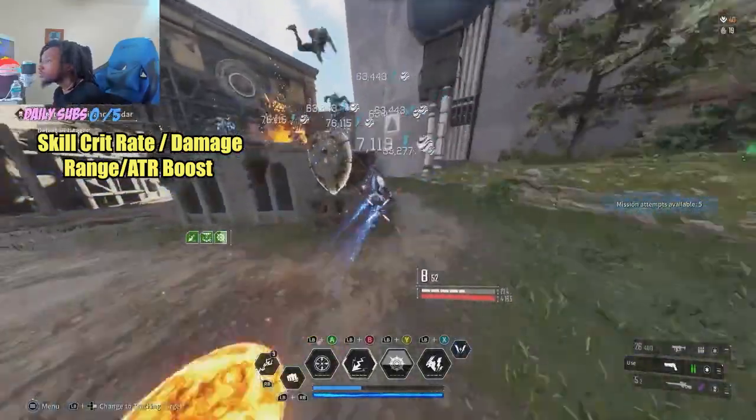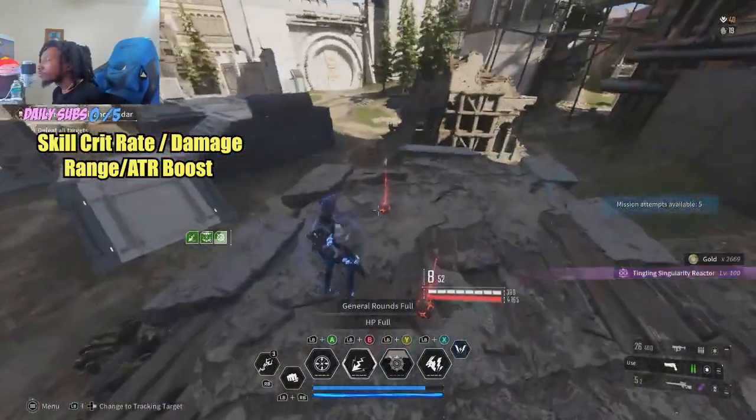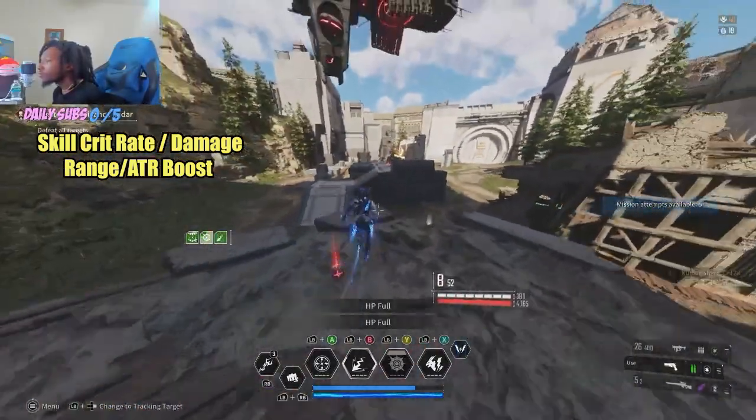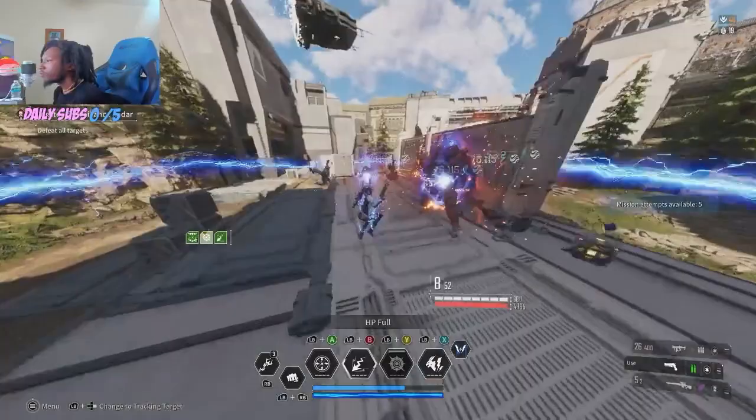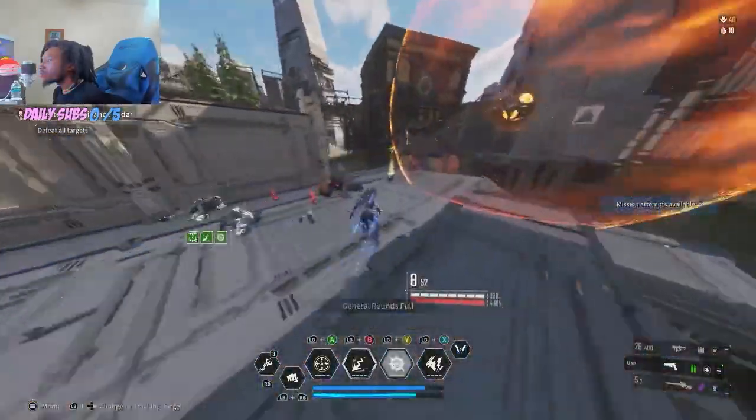Or go skill effect range with electric or singular boost — this will all vary on your particular Bunny build and if you're using the ultimate version or not. Another pretty easy clear mission and it ends right where it starts, so do it as many times as needed.